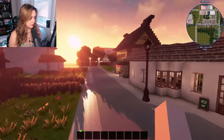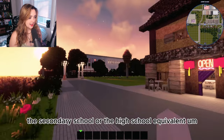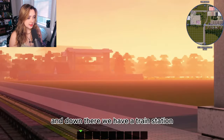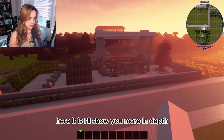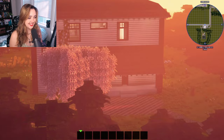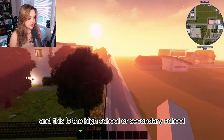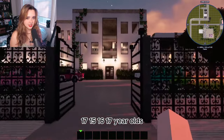We have a ramen shop right next to the secondary school — I always imagined high schoolers going there on their lunch break, which I think would be fun. Down there we have another train station — it's the same layout as the north one so I won't spend much time on it now. Then I built my own house in this world just because I wanted these mods — it's not canonically part of the city. One street over is the high school, or secondary school, for 15 to 17 year olds.